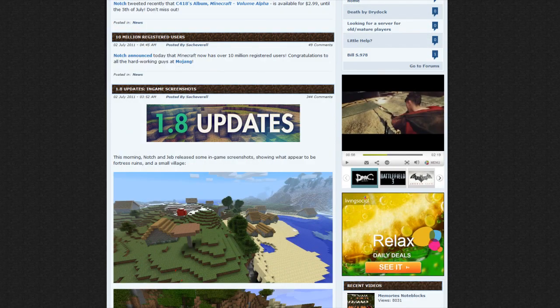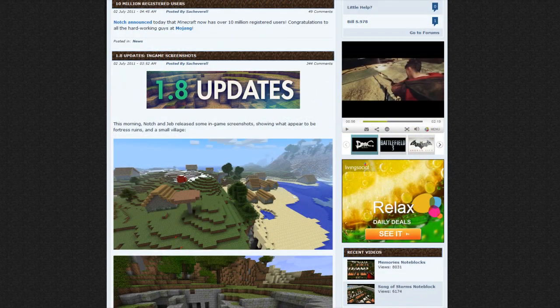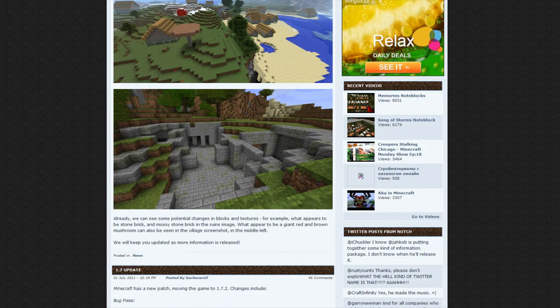This is the 1.8 update. Notch and Jeb released some in-game screenshots showing what appear to be fortress ruins in a small village. These were released yesterday, July 2nd. In the first screenshot it looks like we have a village with a couple of mushrooms — really cool, already pre-built stuff. We can also see some potential changes in blocks and textures.